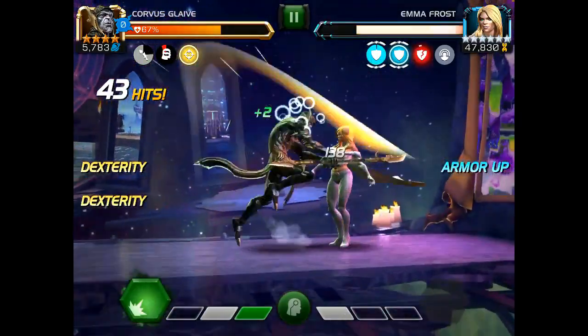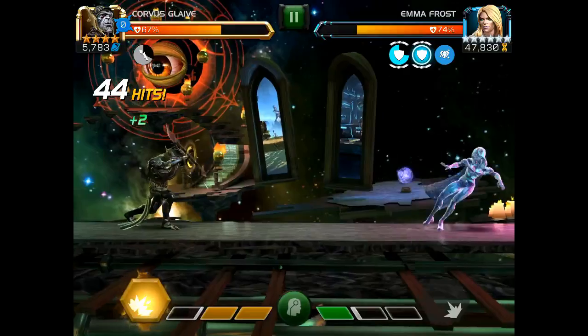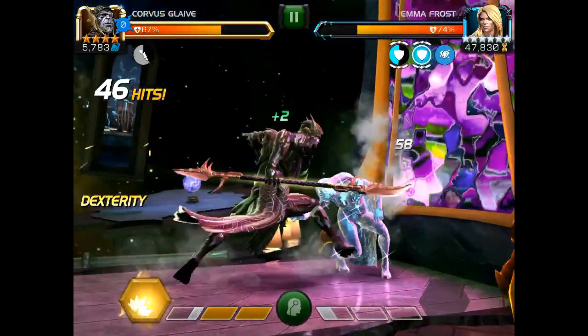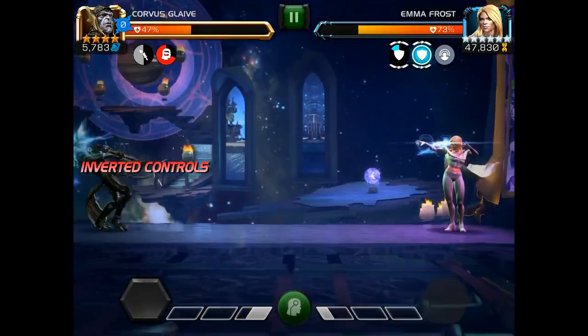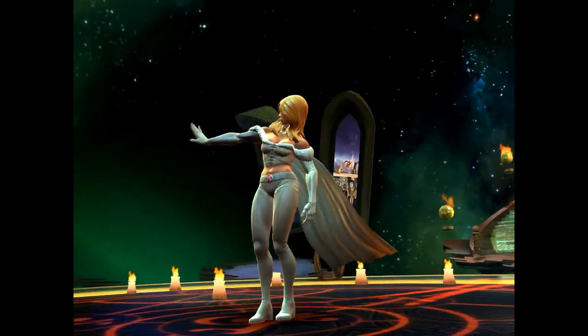Mine is only rank 1 still so I couldn't bring him in for this — I had to use my 4-star. The other option is Medusa, and you'll see my best attempt at Emma Frost with that Medusa coming up shortly.